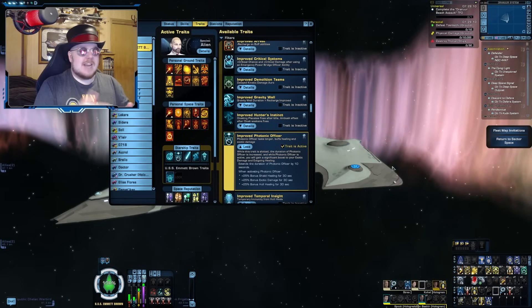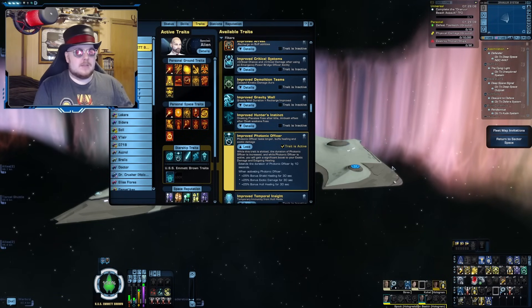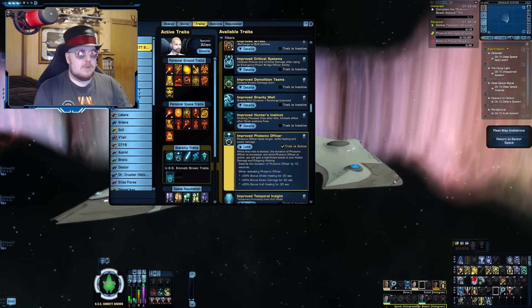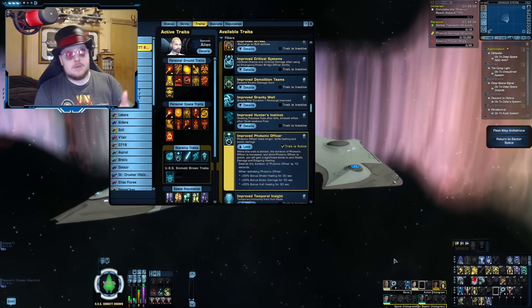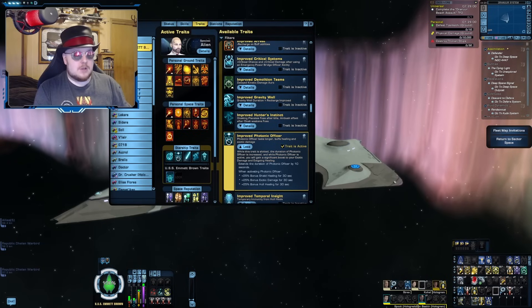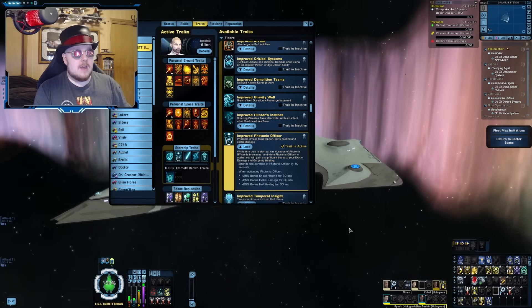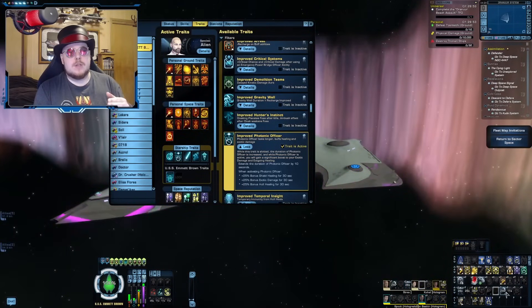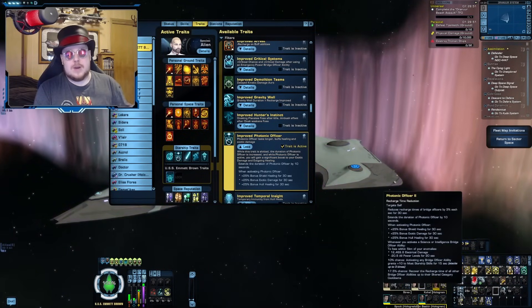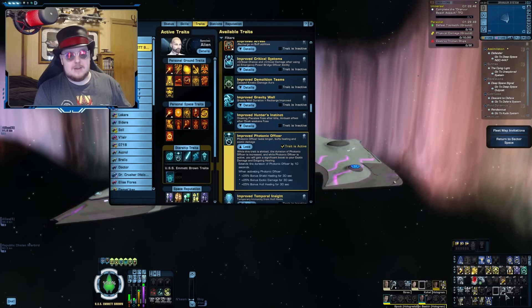The way you want to set this one up is kind of the opposite of Aux-to-Bat. You want to make sure that Photonic Officer is at the front of your spam bar rather than at the back, so it is active before you start activating all your other Bridge Officer abilities — their cooldowns won't be reduced if Photonic Officer isn't already active.